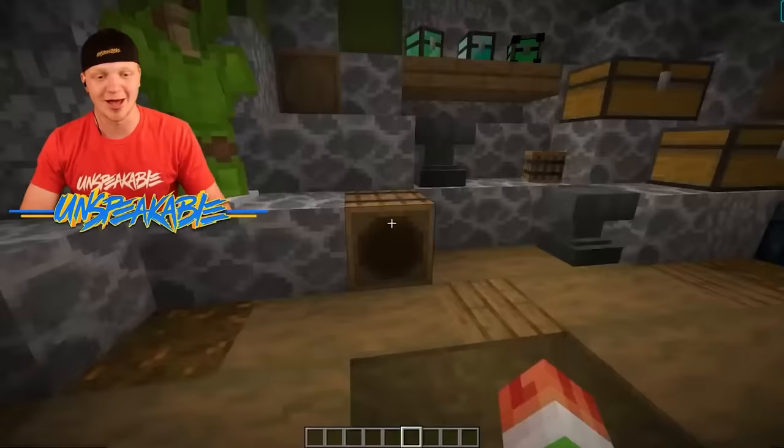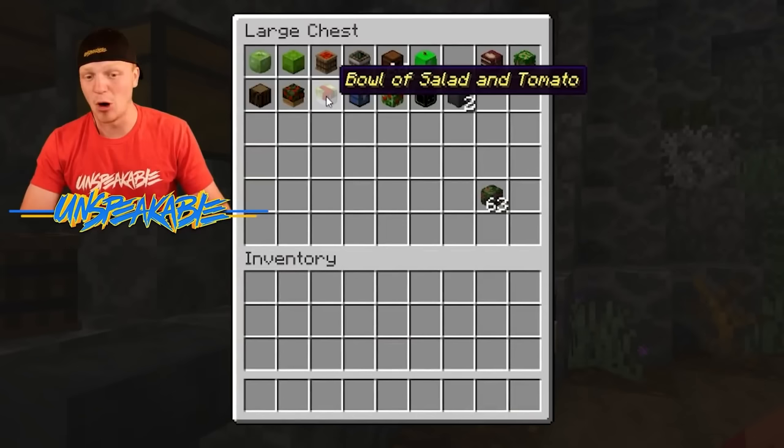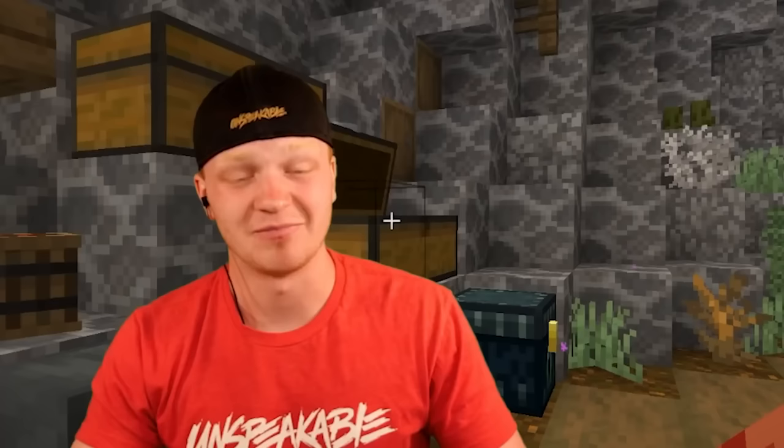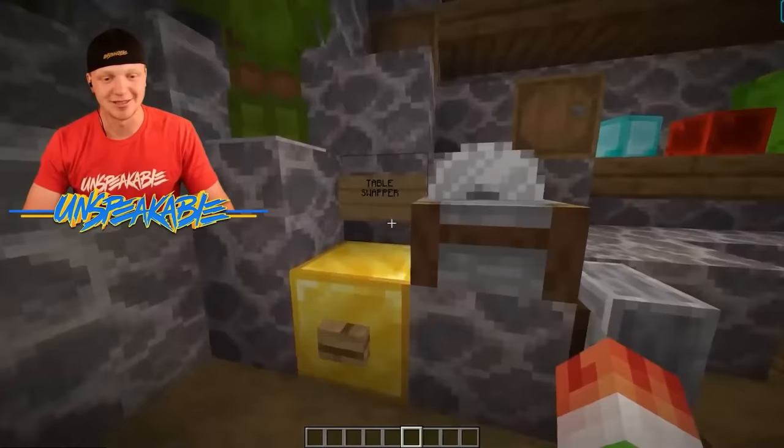Over here on the wall we have some random chests and barrels full of things like a chest with clownfish, a bowl of salad and tomatoes, books, a log with leaves, and a cauldron with acid — I'll leave that one. If we head to the other side, we are presented with a table swapper.